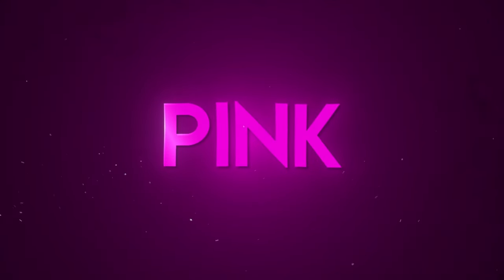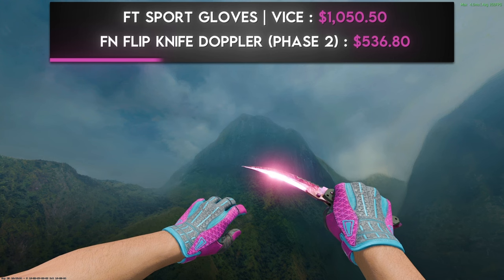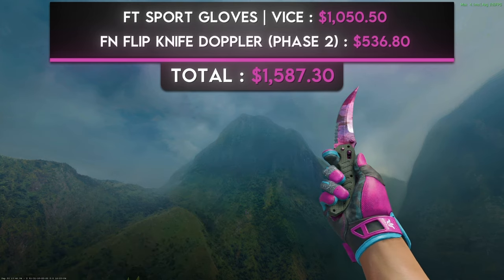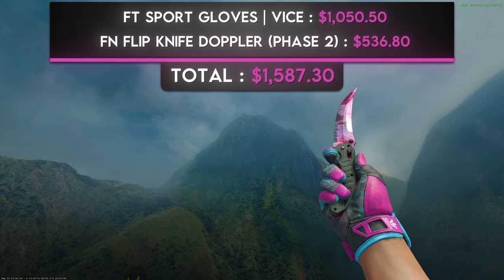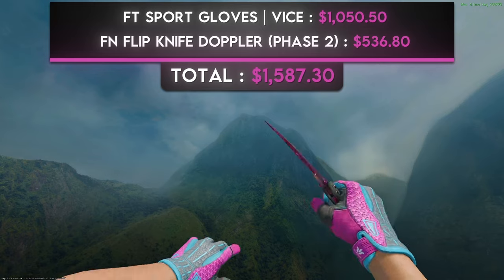The next color is pink. There's really just one pair of gloves in the entire game that actually has pink on them — the Vice Gloves — so this is the only color on the list without multiple combinations. The best pink combination in the game is a pair of field-tested Sport Gloves Vice and a factory new Flip Knife Doppler Phase 2. When it comes to pink blades, Phase 2 is the best option. I went with the Flip Knife because the gray handle color matches quite well with the gray on the gloves. This combo will cost just over $1,500.